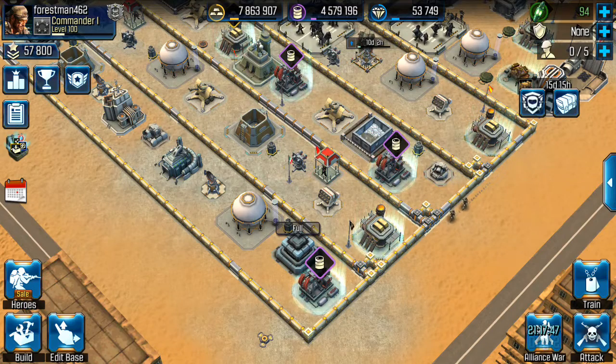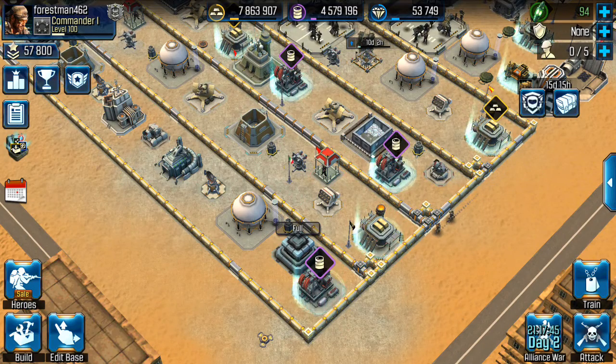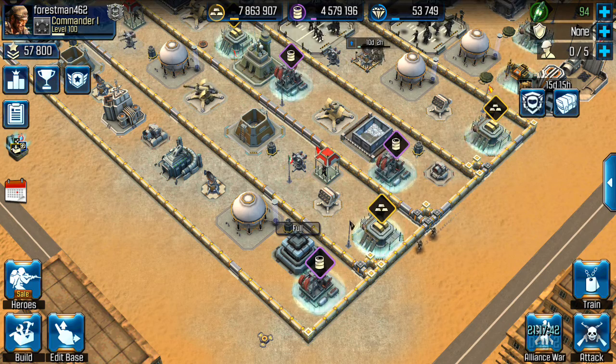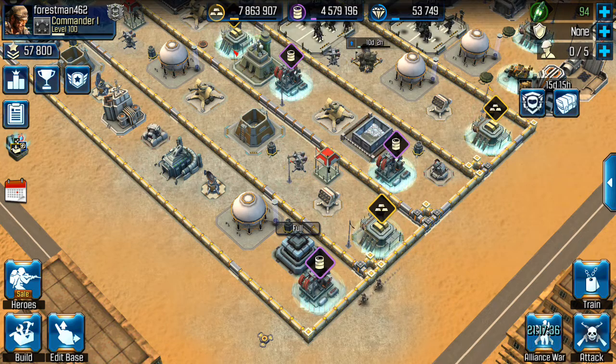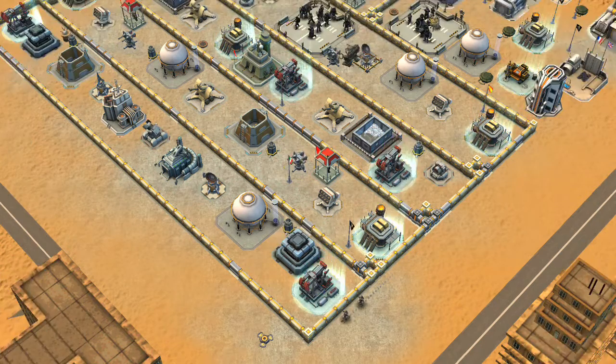What's up guys, Forest Man here again. I'm going to do a second attack video. This time it's going to be the same war, the same base as I did on the last Alliance War Attack — except this time I'm going to attempt it with no skill points used at all.